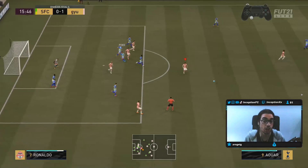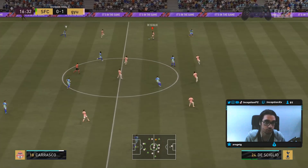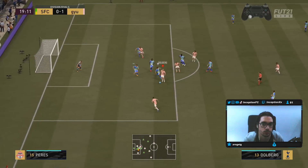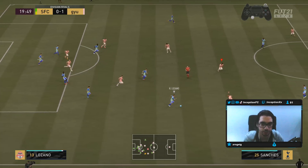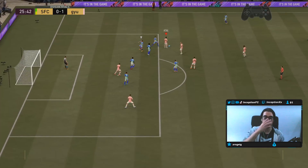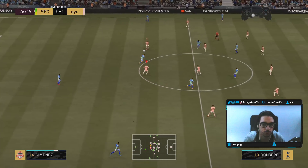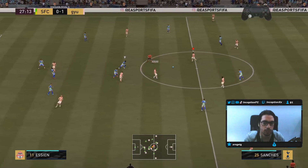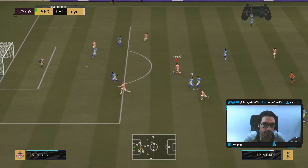Inside the 18-yard box you have to do a lot of extra work — like going for a heel-to-heel to get that kind of strike off, but the defensive AI blocks it. He's a physical type striker so he won't do explosive runs in a super agile way. You'll notice he's offside there — he doesn't aggressively push into space after a pass the same way a pacey agile striker would.